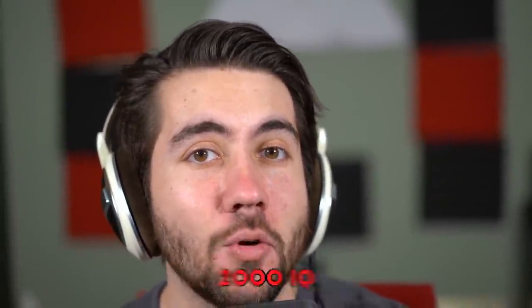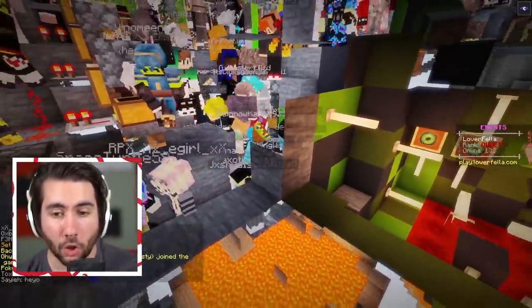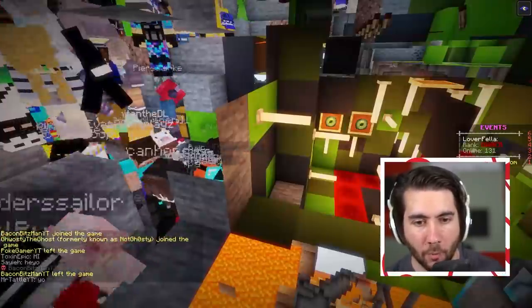Over the last hour and a half, I've created a 2,000 IQ Minecraft trap course. You have one life to get through - if you die, you are kicked and a new player can join. The wall is dropping in 3, 2, 1, 0. Very difficult to get through this course with so many players. So far, nobody has made it through the first section - over 100 people, nobody's made it through right now.